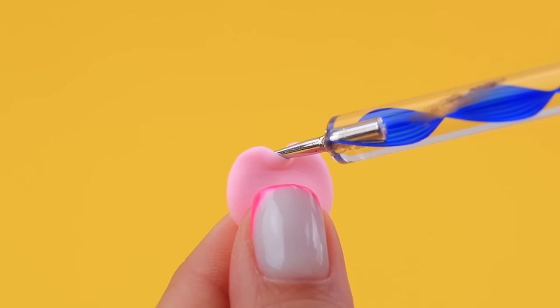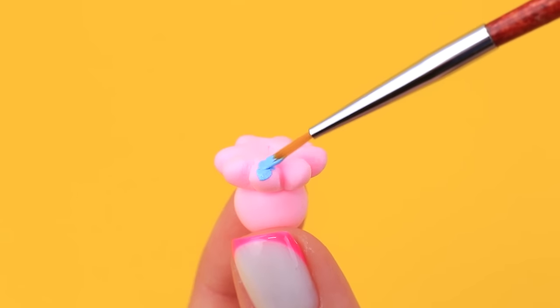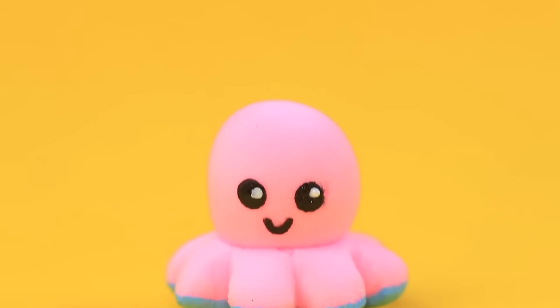A flower made out of light clay joined with a circle — it's a cute octopus! Thanks to the suction pads, it can easily attach itself to a skateboard.